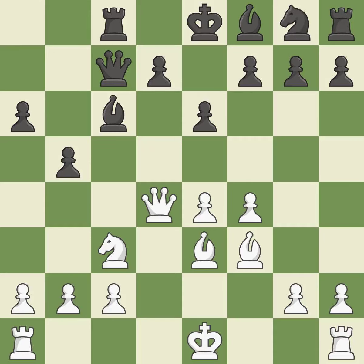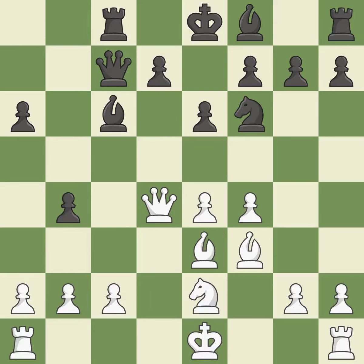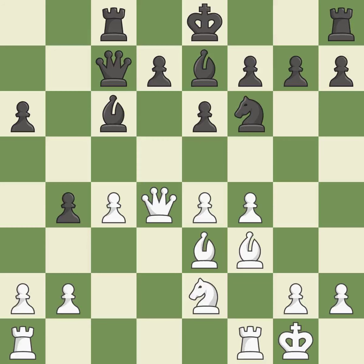A queen moves off of its beginning square and into the action. This strikes a rival knight — it is ideal. The knight is now on a more secure square. A knight moves out of its beginning square and into the action. By growing a bishop from its initial square, this activates it. This is a missed chance to kick a knight — it is incorrect.